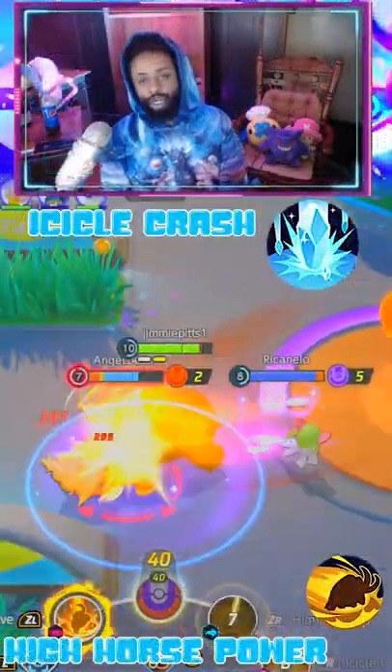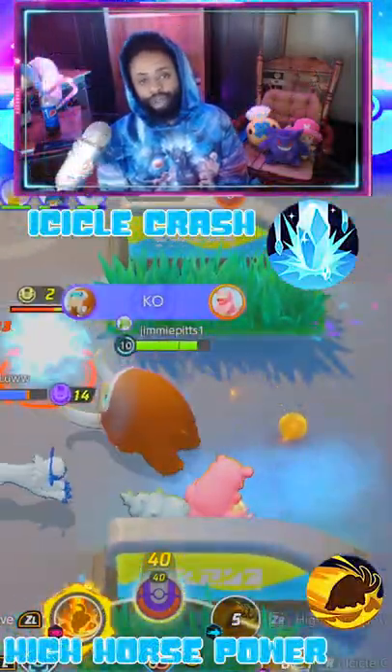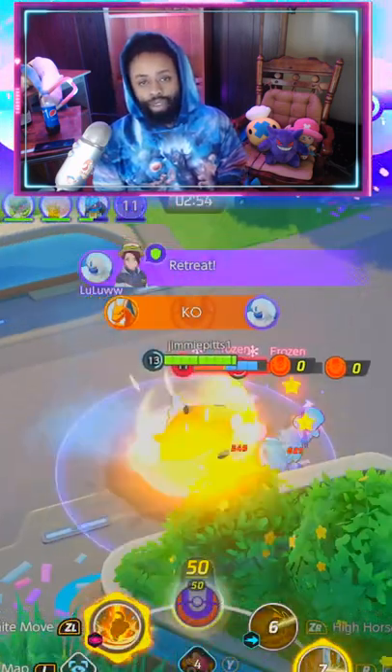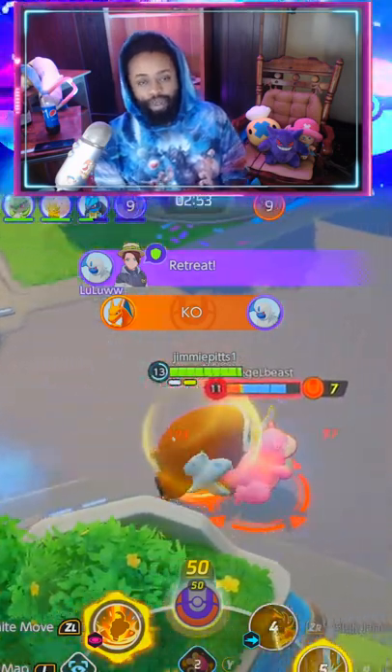Icicle Crash and High Horsepower. Basically just shoot your icicle — it comes raining down from the sky — use High Horsepower and crash into it. Make a little ice combo, stun your opponent for about half a second, do a little damage. Pretty good.